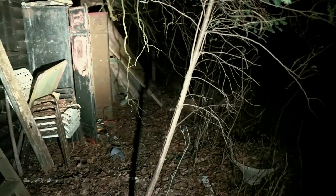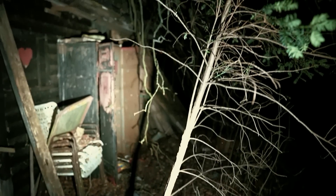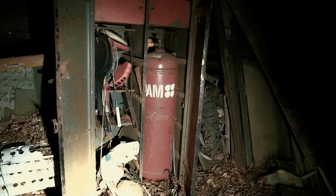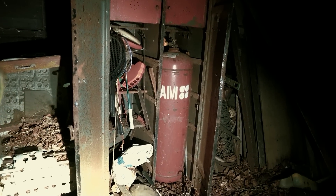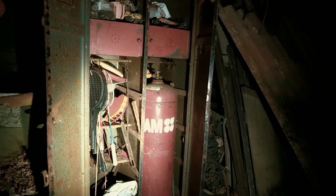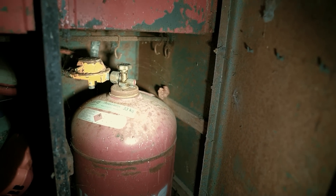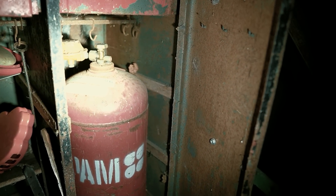Gehen wir einmal rechts ums Haus rum. Als erstes fällt dieser Schrank auf, der hier offen steht. Da haben wir eine Gasflasche drin – damit wäre auch gleich geklärt, wie Energie in dieses Haus reinkam. Ein bisschen Spielzeug für den Garten und Grümpel da oben. Ob diese Gasflasche wohl leer ist – angerostet ist sie schon ordentlich. Wenn nicht, wird es irgendwann wahrscheinlich einen Knall geben, wenn die aufgeht. Hier hätten wir zwei Leitern: eine total verfallene aus Holz und eine aus Metall. Noch so ein Gartenstuhl.